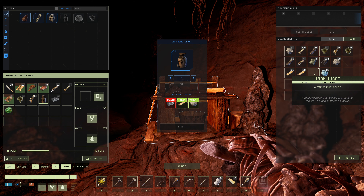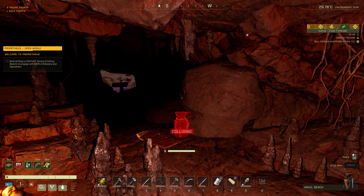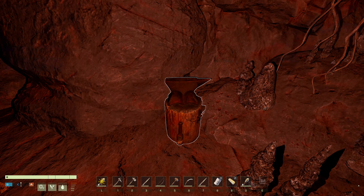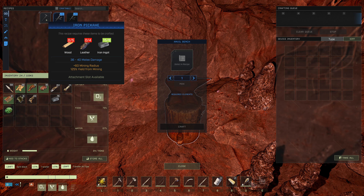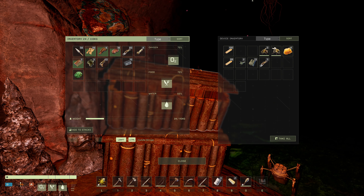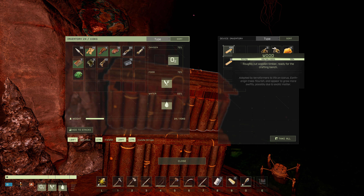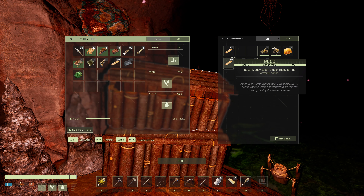Grab the anvil. I'll grab these iron ingots because I'm going to need them. The anvil — where should we stick it? I think I'll put it over here in the corner. We need wood, leather, and ingots for that. Thanks for the tips about the shifting — shift plus A moves half a stack. Pretty handy.